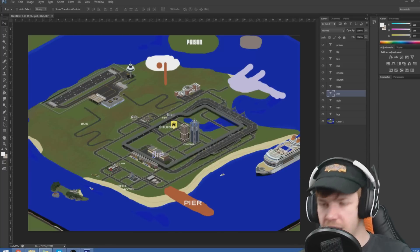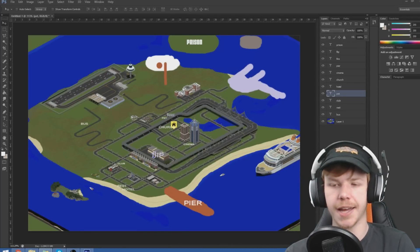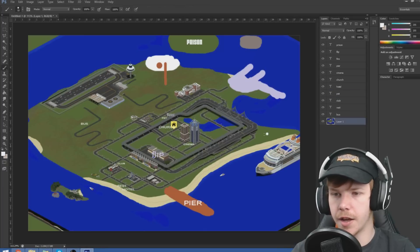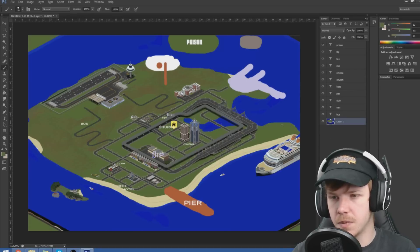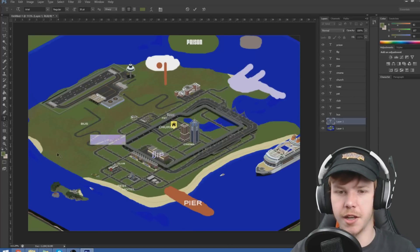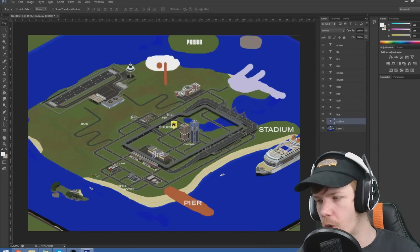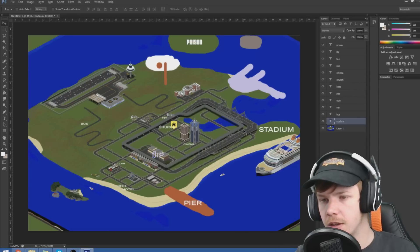A stadium - football stadium, either English or American, or a basketball stadium - some sort of sports stadium is something a lot of you guys want. It does require a lot of space. Maybe here - we can extend the island out if we needed to, giving us a little bit more room, and then having the stadium on there with a nice big car park. I would like something very roundish shaped. Seeing as though this is an English city, I might do a normal English football stadium.